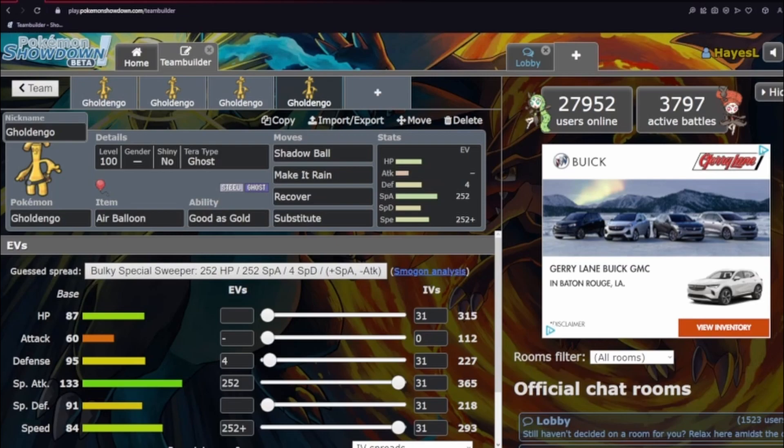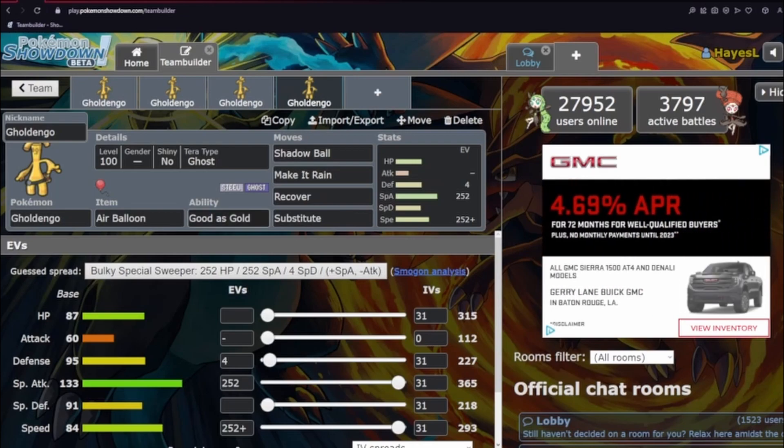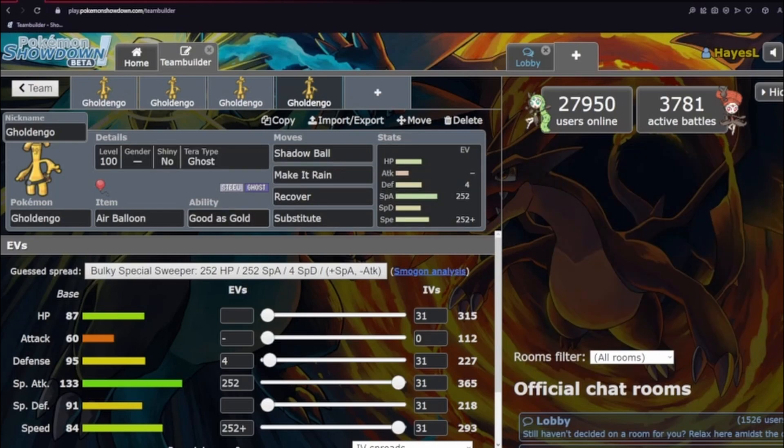Next we have the Air Balloon set. The most prominent Rapid Spinners are the Donphan forms, and this lets you switch in on an Earthquake. The only problem is Knock Off — they can be throwing Knock Offs around. Substitute helps by letting you set one up on a lot of things, force them out, and get a free turn to click a button. Recover helps you stay healthy, make more Substitutes, stay around longer, and get off big attacks.